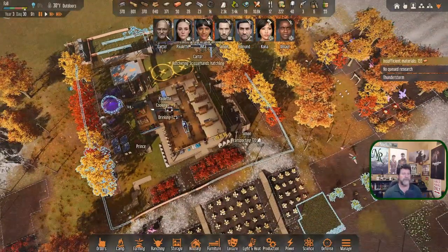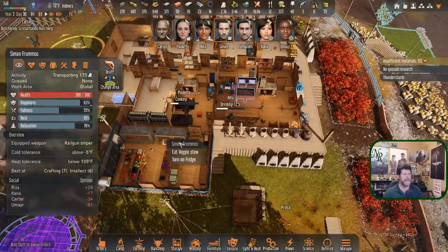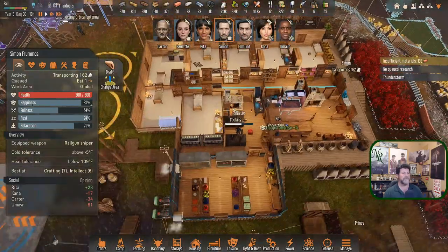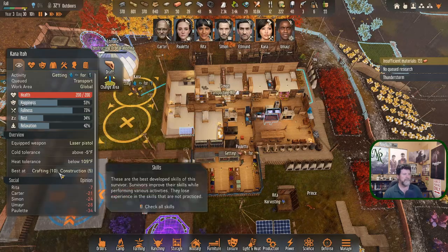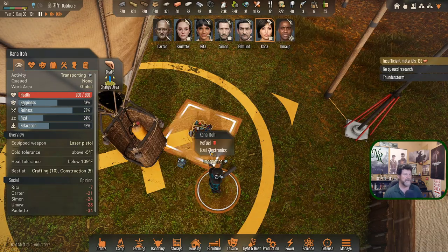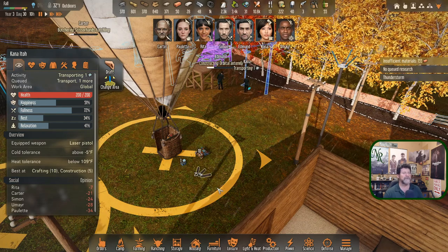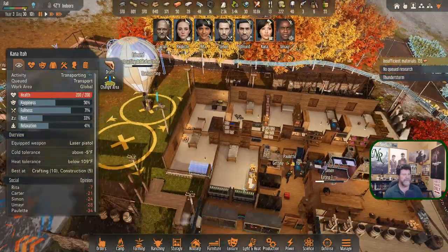They're on their way back. Simon is bringing actually quite a bit of stuff in. Simon, you could use a meal - we actually have sweet meat bites, so grab one of those. Simon dropped some off over here that wouldn't fit. Here comes Kana - she needs rest. Haul in the CPUs and then the electronics. She's going to go build something with it, so I guess I have to tell her twice. She'll make a few trips and then head to bed.